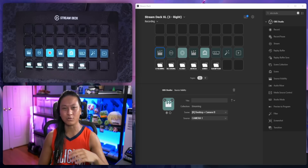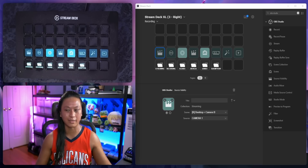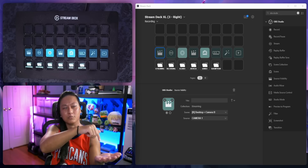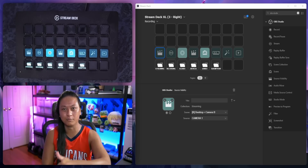The push-and-hold features don't just have to be for filters. You can have it for source visibility as well — like for dramatic zooms. Or you can even have it for the multi-action button, so one multi-action happens when you press down and another when you take your finger off.